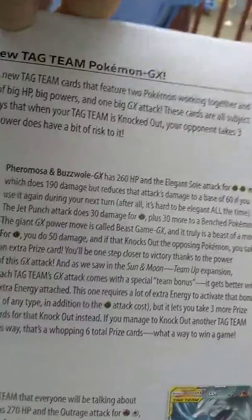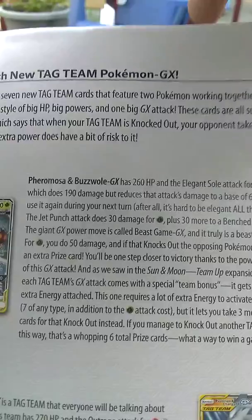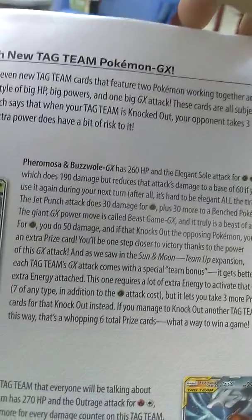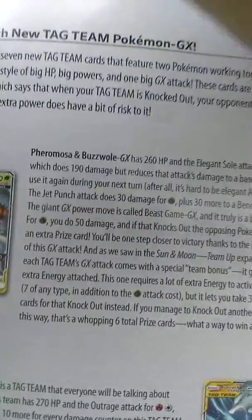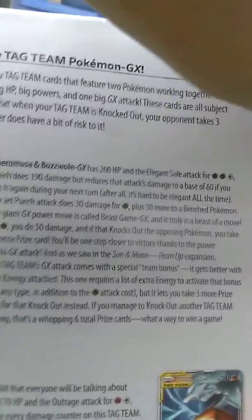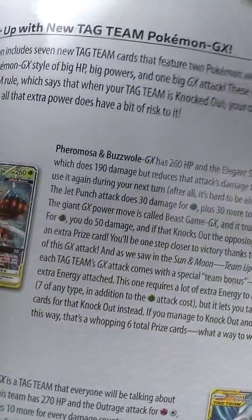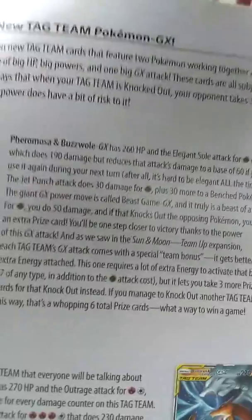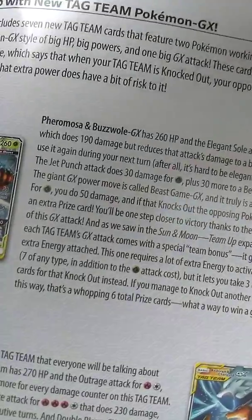Next up, there's a description of each tag team. Farigiraf's Unbroken Bonds GX has 260 HP and an Elegant Soul attack for two Grass Energies and one Normal Energy, which does 190, but reduces this attack's damage to a base of 60 if you use it again during your next turn — after all, it's hard to be elegant all the time. The Giant Bloom attack does 30 damage for one Grass Energy, plus 30 more to a benched Pokémon. The GX power move is called Beast Game GX, and it truly is a beast of a move. For one Grass Energy, you do 50 damage, and if it knocks out the opposing Pokémon, you take an extra prize card. It'll be one step closer to victory thanks to the power of this GX attack.